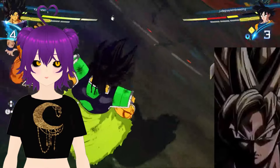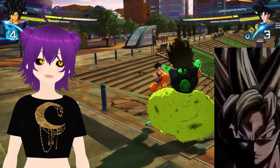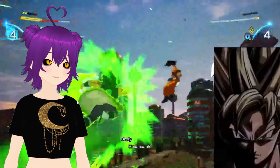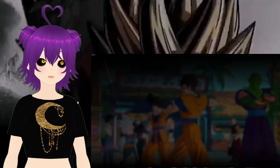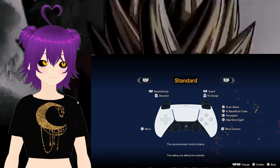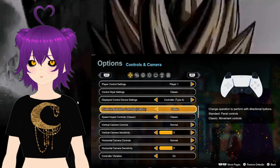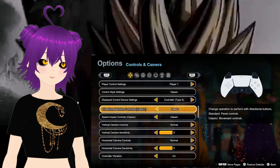Number one — this one's actually really important. There are two control schemes for the game, and you can also do some slight alterations to your controller. If you go into the settings for controls, there are two of them. You have the classic control scheme, which is basically a one-to-one for Budokai Tenkaichi 3, and then we have standard, which is supposed to fit more modern gaming control schemes and help players who are new to the franchise. I'm not just telling you to make sure you know your control scheme — that one's very obvious.